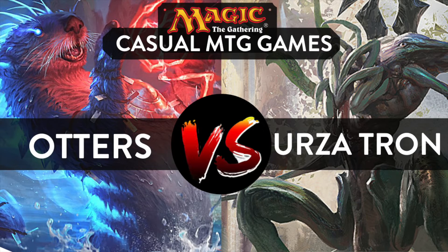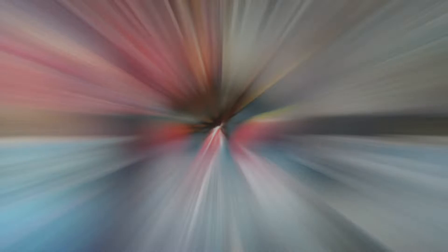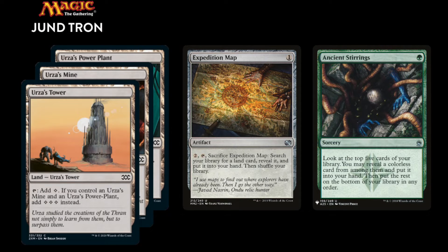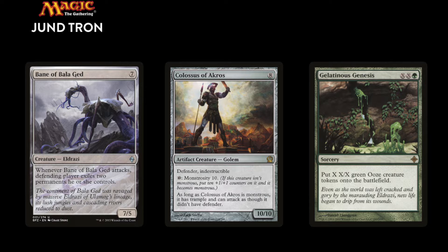Today, five bouncing otters are trying to bounce away the Urza Tron deck. The mono blue bounce deck has one purpose: bounce everything your opponent has, including lands, then slowly take over with creatures like the Thieving Otter and Loot Tree. The deck also plays the Jace Archivist to draw yourself a new hand. The iconic Urza Tron deck is built around the three Urza lands to generate a ton of mana, with expedition map and ancient stirrings for fixing, and big Eldrazi, giant colossuses, and even a bunch of slime to draw in the opponent's face.